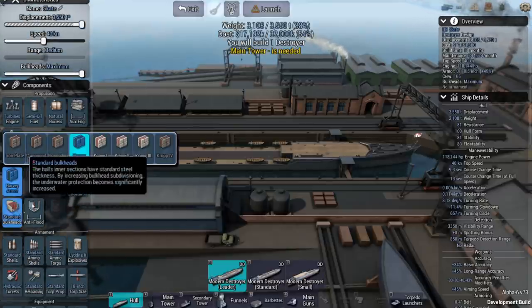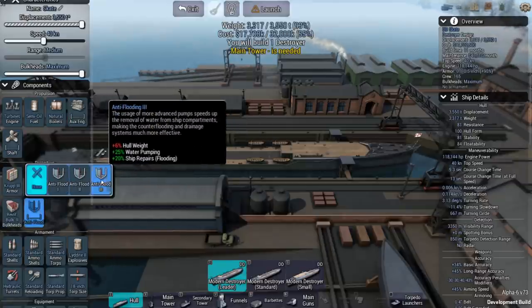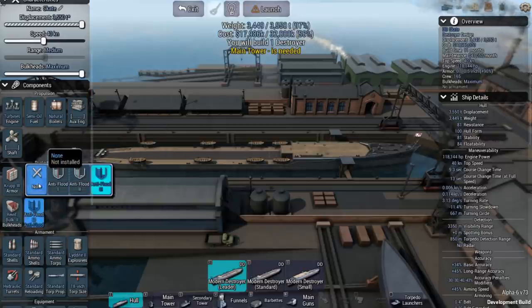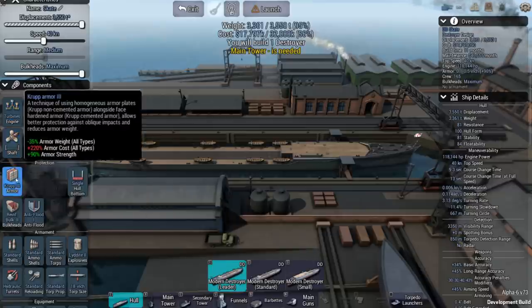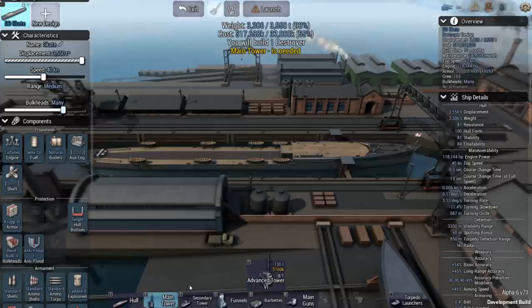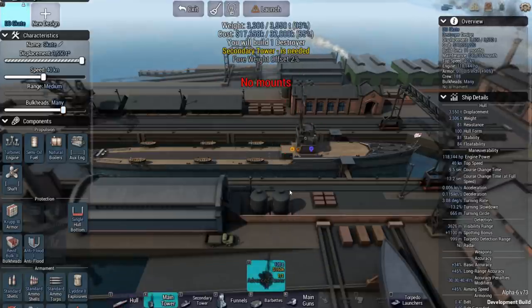Let's get the best of everything we can. Corrupt 3 armor, reinforce these bulkheads, get the anti-flood maxed out. Oh, we're already pretty much at our weight limit, so that's no good at all. We're going to have to make some hard decisions here. I guess we've got to start with what we're putting on this thing, and then we'll worry about some of that other stuff.